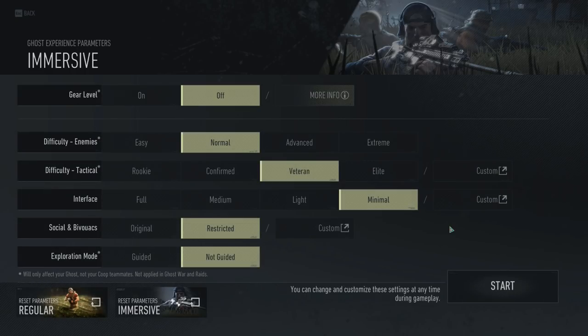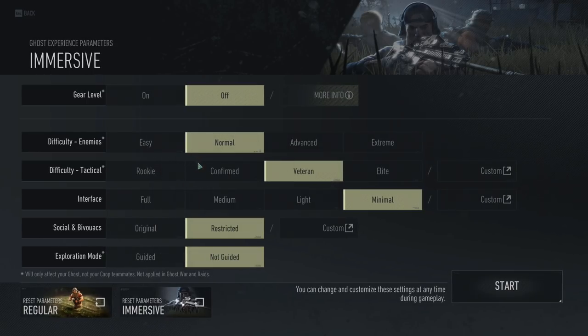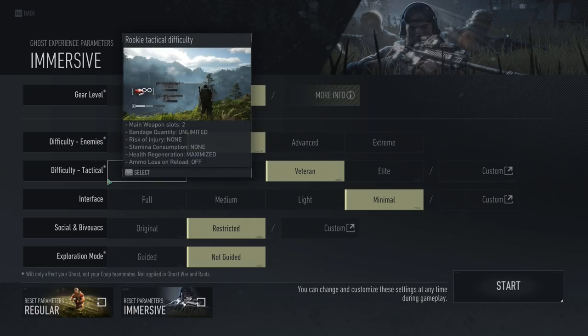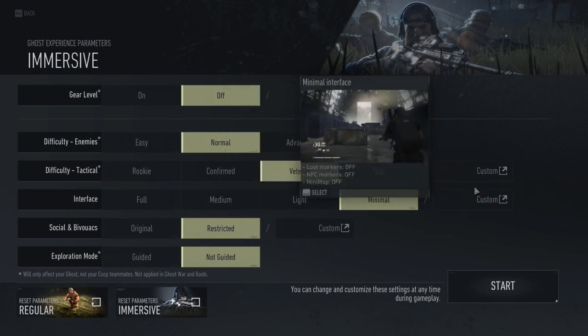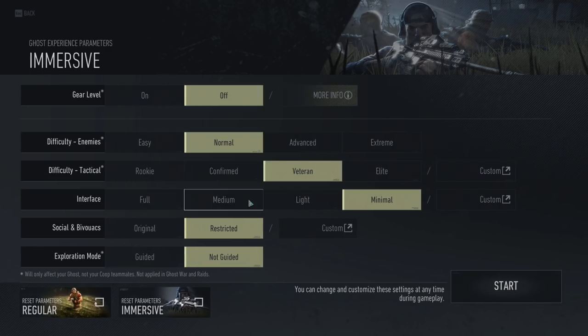So here it takes you to the customization screen. I'll have a link below to my previous video where I talked about this — I've already gone over all this stuff from what they said. Gear level off. We'll just do normal difficulty. This is an interesting screen. Difficulty tactical. You can customize it over here on the right side — it's got an asterisk. It says it will only affect your ghost, not your co-op teammates, not applied in Ghost War and raids. Interface minimal.